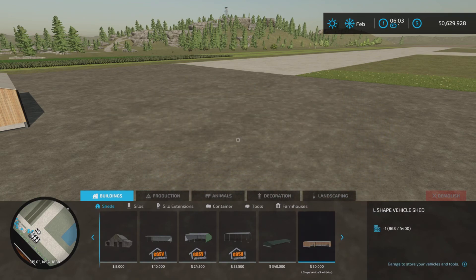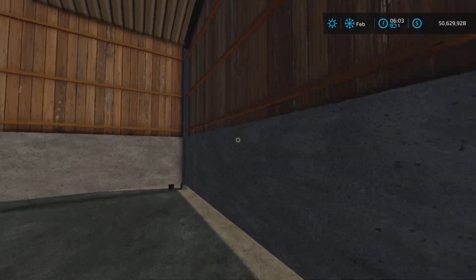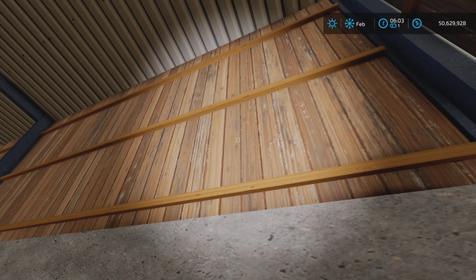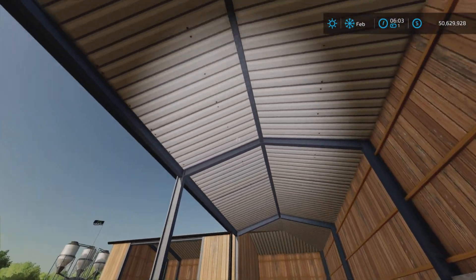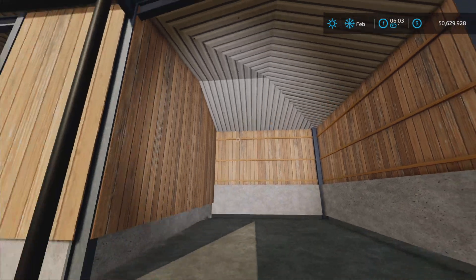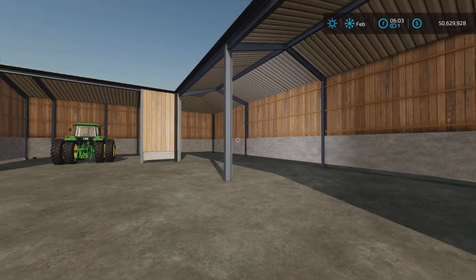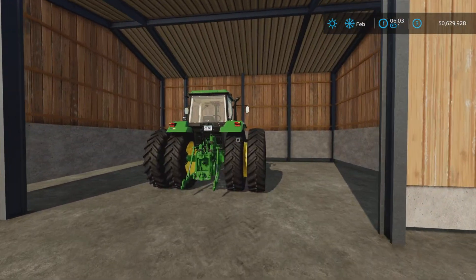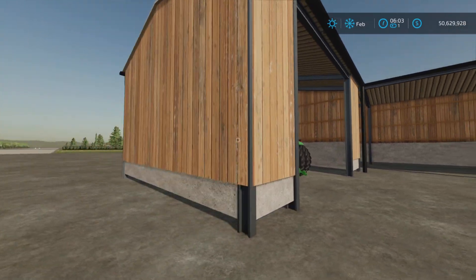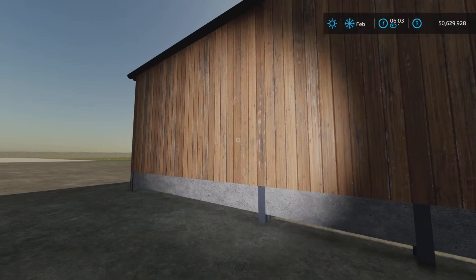It has a new wood look to it — a very new look, like it's just been freshly built. Nice new wood, and the corrugated roofing looks very nice. Nice open areas for vehicles. Obviously this is a medium vehicle shed, so really large vehicles aren't going to be able to fit in there, but a very nice exterior.